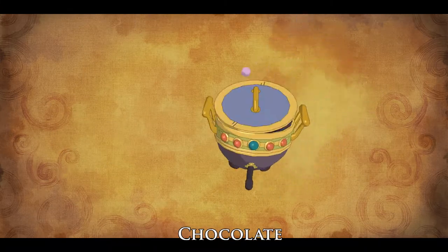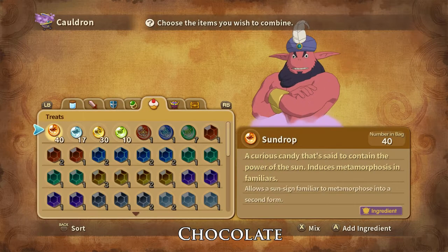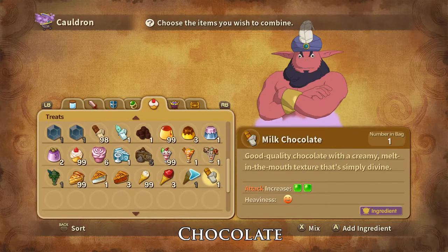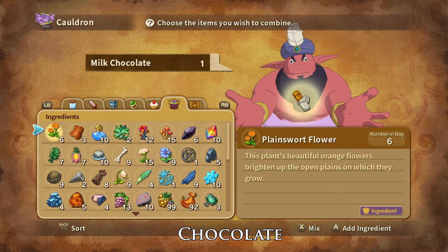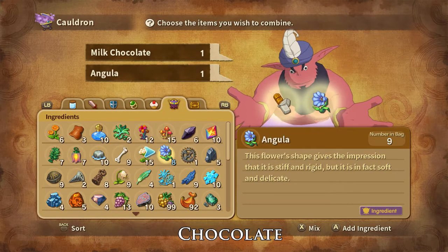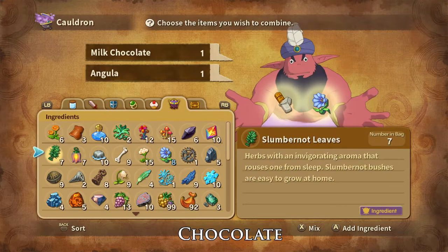And that is how you can create a Milk Chocolate. Fairy Chocolate is made using a Milk Chocolate, an angula flower, and a rings-a-bell.